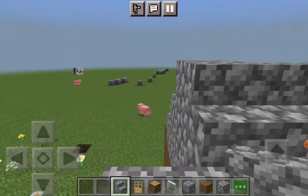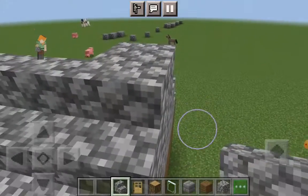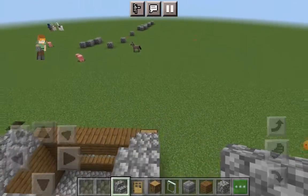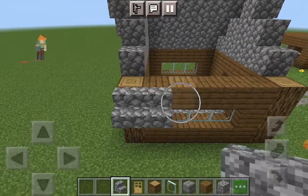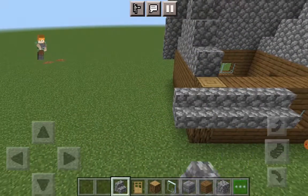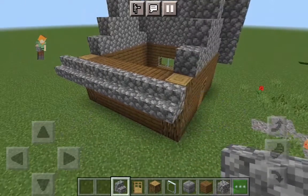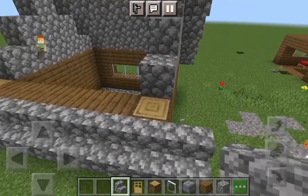Place down your cobblestone stairs. It's looking pretty good. Now for this side, don't forget the sides — it kind of brings the whole thing to life.